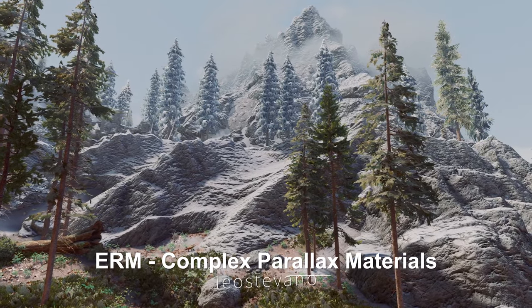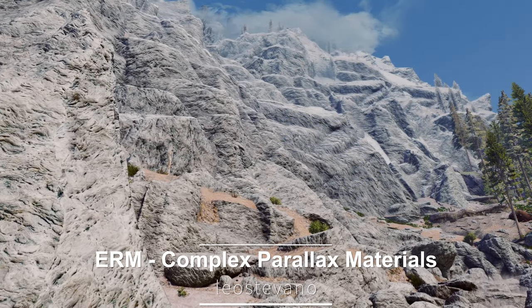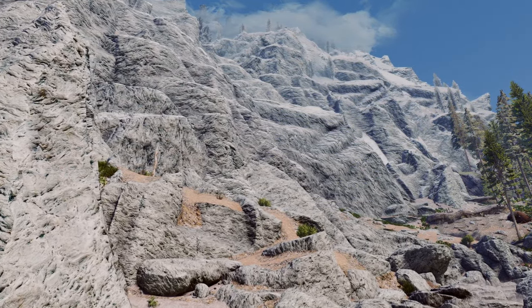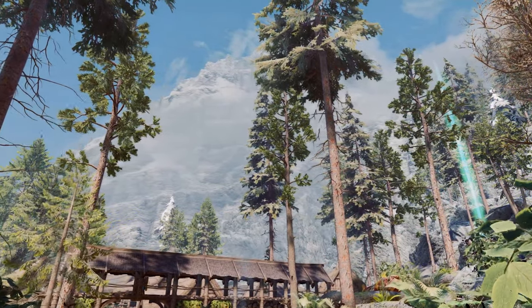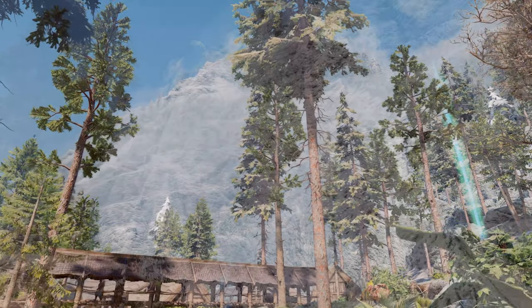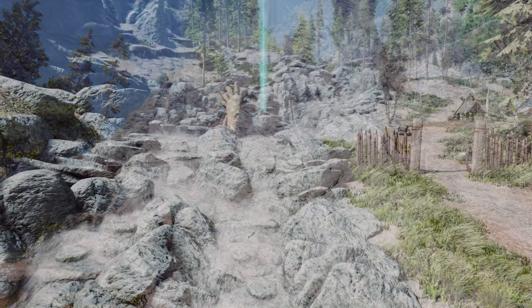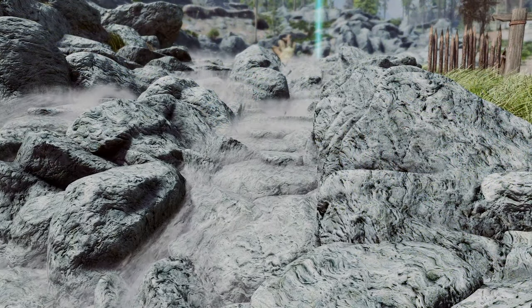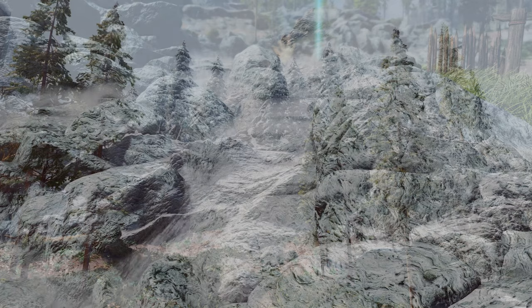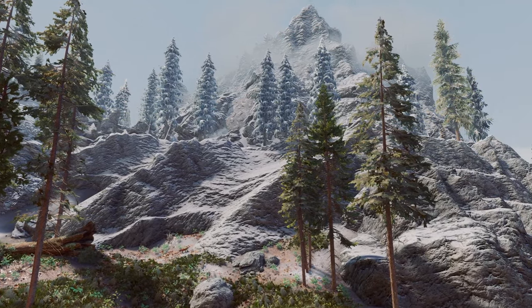Next up is ERM Complex Parallax Materials. This mod adds the effect of Complex Parallax Materials to the ERM mod, enhancing the game's rocks and mountains with greater detail and immersion. Through this mod, the mountains and rocks of ERM appear more three-dimensional, adding to the realism of the game world and elevating the visual experience, allowing players to immerse themselves more deeply into the world of Skyrim.